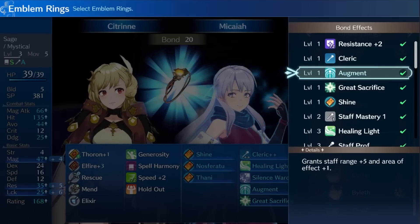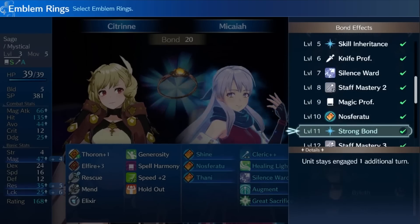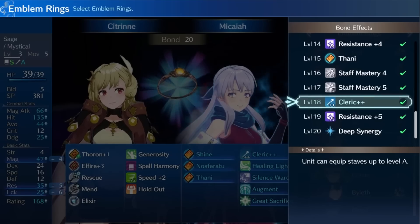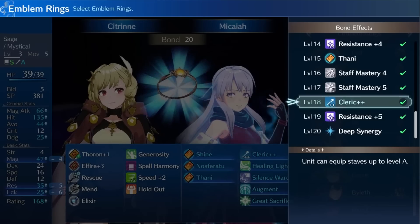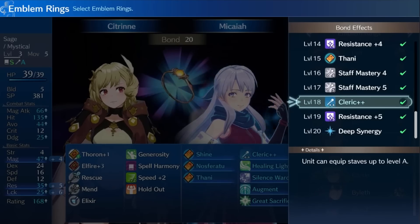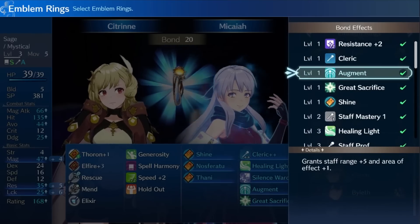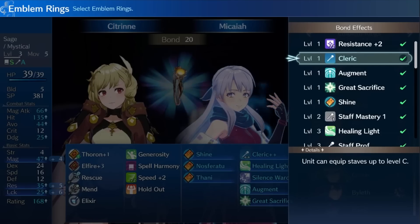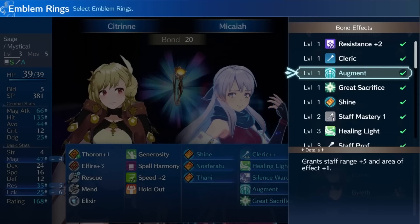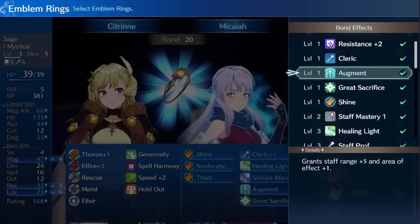I want to talk about the ring in a more general sense first. The first major thing the Micaiah Ring offers is the ability for any unit that equips it to use staves. This can be very useful earlier on in the game and even later, since staves have a number of unique and useful effects: obstruct which limits enemy movement, freeze which stops a unit in place, warp which teleports a unit up to five spaces, and entrap which brings an enemy unit to you. The later version of the skill can even grant up to A rank staves, giving it a solid niche.